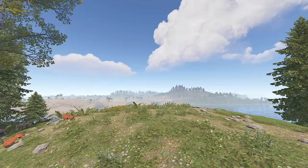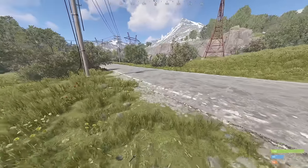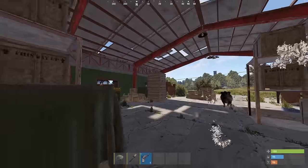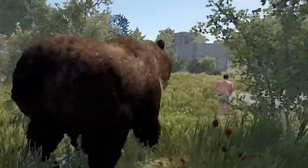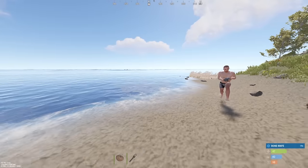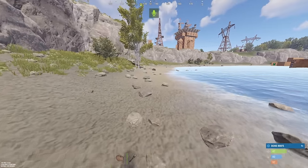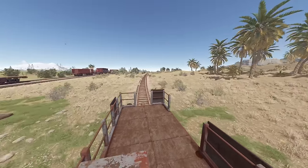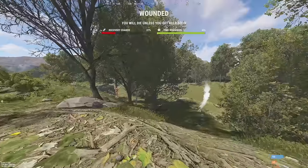Now that we've got our build spot picked out, all we've got to do is get there. It should be pretty easy, right? Wrong! Everything in the game will be trying to kill you. You're going to need to watch out for other players, animals, roof campers, and even just other nakeds will chase you to the ends of the earth. Most of the time it will take multiple attempts just to run to your spot, so just try to mentally prepare yourself for that.